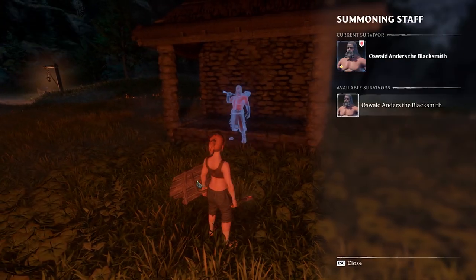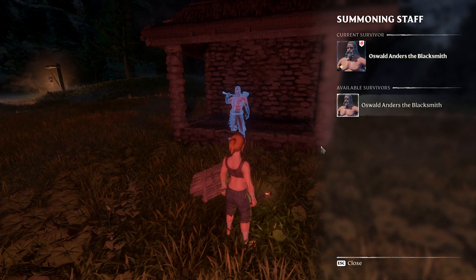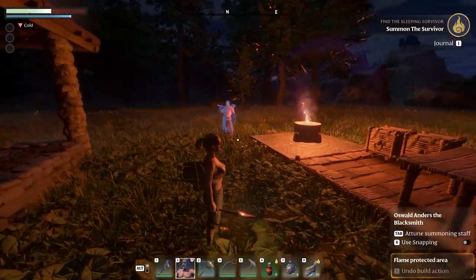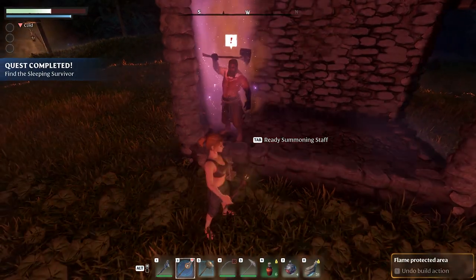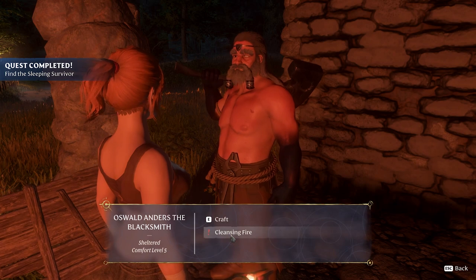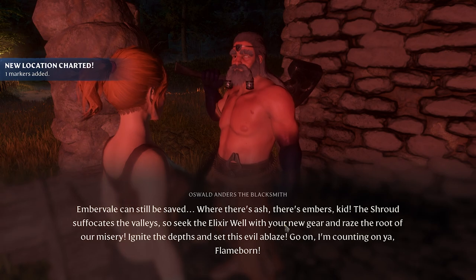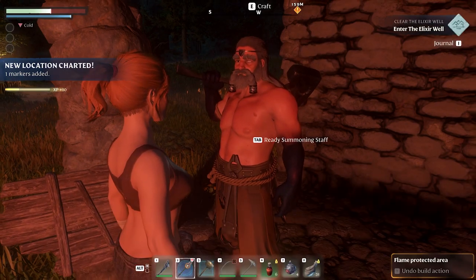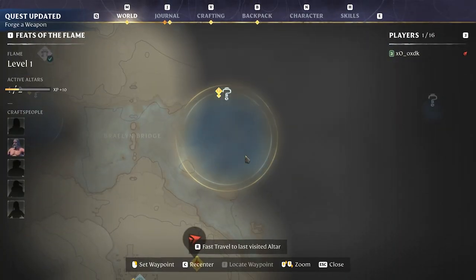With the summoning staff selected, press Tab and you get the choice of which NPC to place. We only have Oswald so we'll place him inside right away — if you place him outside he'll complain about not having a roof. He'll start crafting the first tier gear, wants to make us new weapons, and also wants us to destroy the first elixir well.